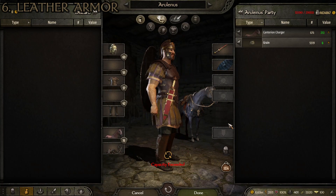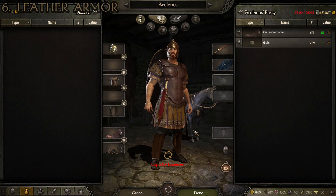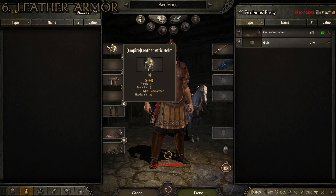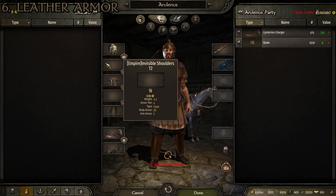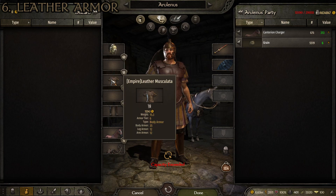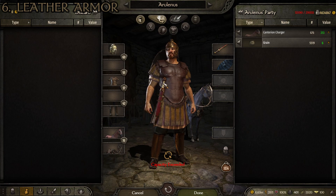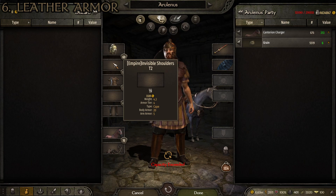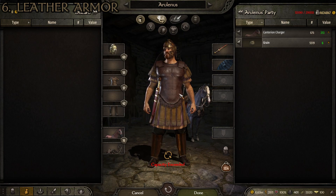We're starting off with number six: the leather armor. You can tell it's got a leather vibe to it. This suit is made up of the leather attic helm, which has a head armor of 60. Then we have the invisible shoulders tier two. One thing this mod does rather well is it adds things to fill armor slots that give you armor value even if you can't see them. Because if you take the torso armor, which has integrated shoulders into it, it looks complete. So I like that this mod includes invisible armor pieces that still give you armor value but don't affect the overall aesthetic.